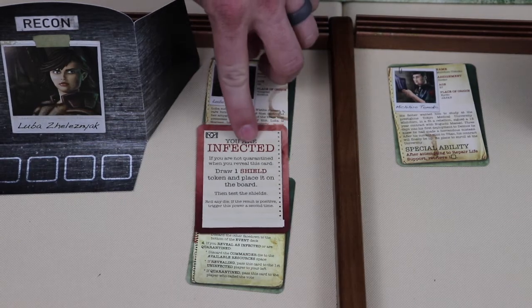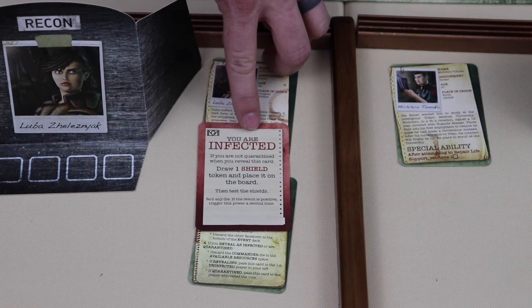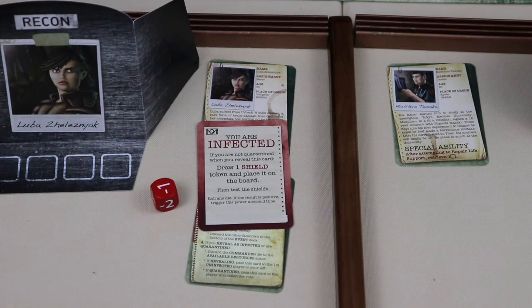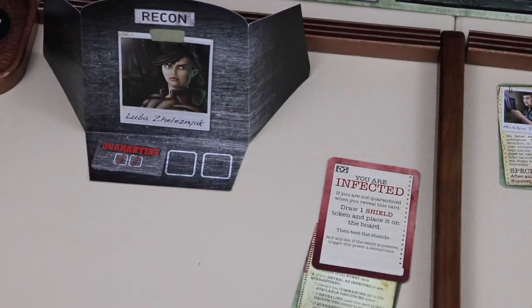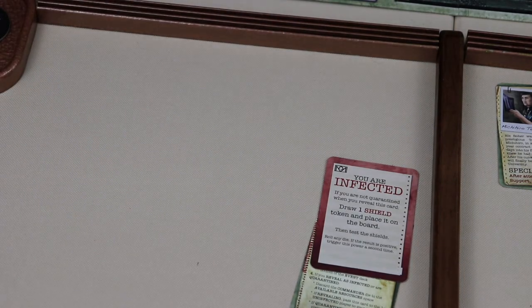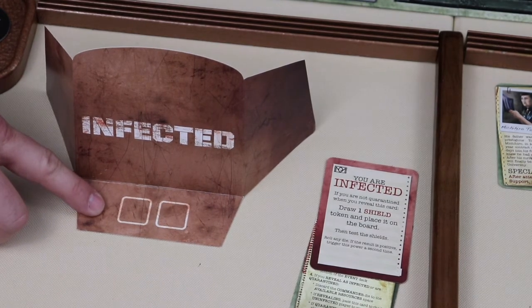When a character reveals themselves as infected, a number of things happen. First, if the player is not quarantined, they execute the text on their infection card — for example, they would draw one shield, place it on the board, and then test the shields. Next, the player rolls any available die; if the number is positive they can execute their infection power again, if it's negative they may not. The player then discards their player card, any die tokens they might have accumulated, their quarantine token if quarantined, and their uninfected player screen. They replace it with an infected player screen. If the commander was the player that revealed as infected, the commander card passes to the next player to the left, and the commander die is placed into the available resources pool. Players now follow their new die limit of two dice and discard any excess dice back to the available resources pool.